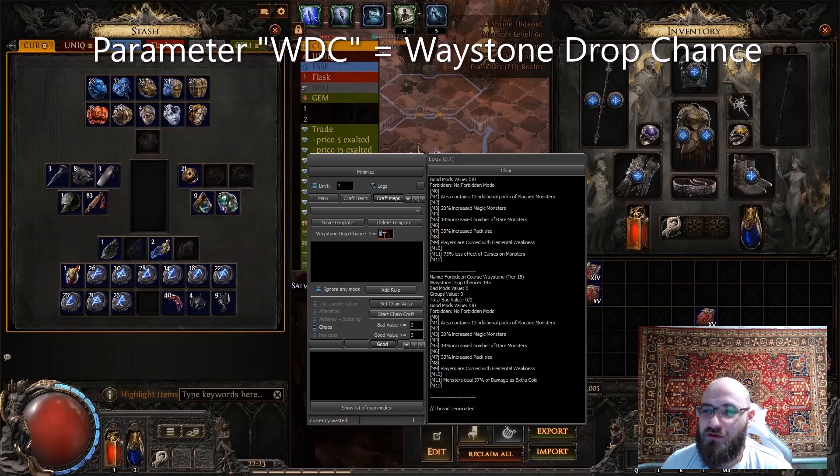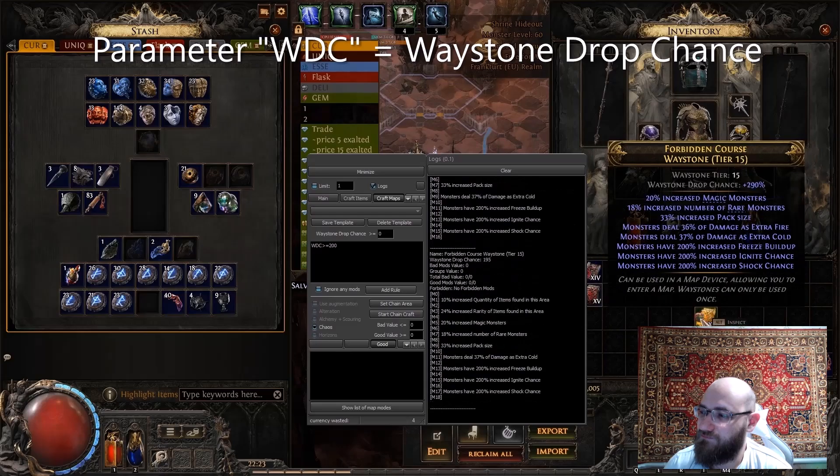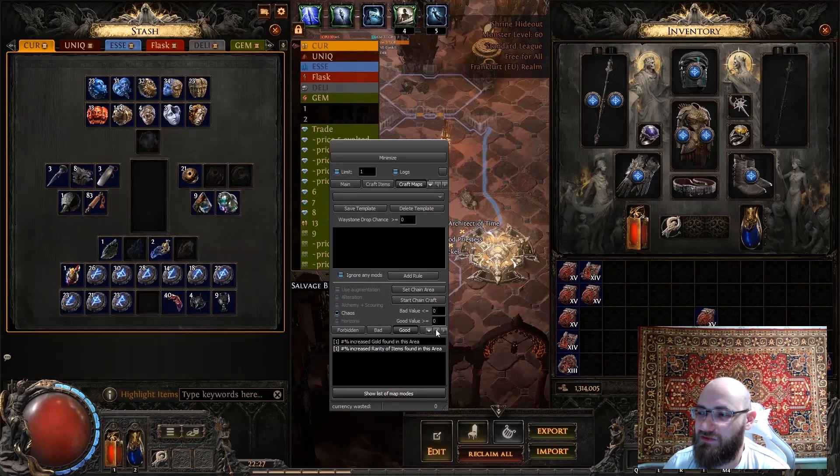For example, here I want to catch a mod to increase the radius for a specific item. We can also roll waystones according to parameters for the chance of dropping waystones, and of course any waystone mods.